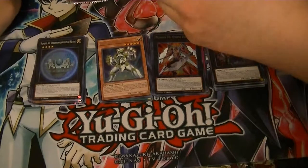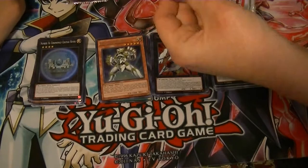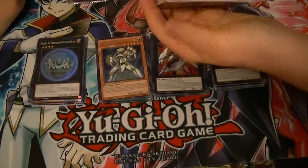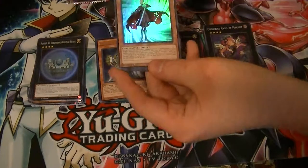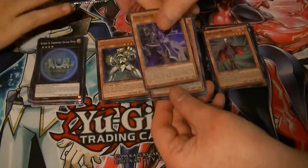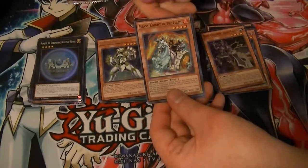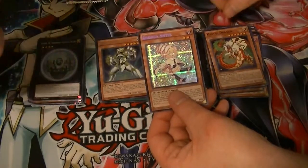Imagine it going to be all black pack — that would be cool, I wouldn't complain. Ga-ga-ga Mancer, Assault Halberd, Heavy Knight of the Flames, Kabuki Dragon, Ga-ga-ga Sister.